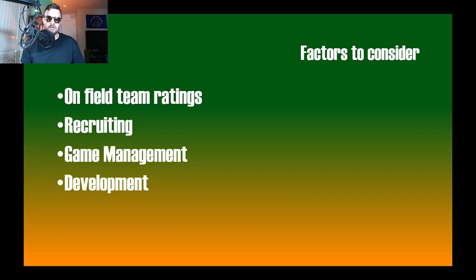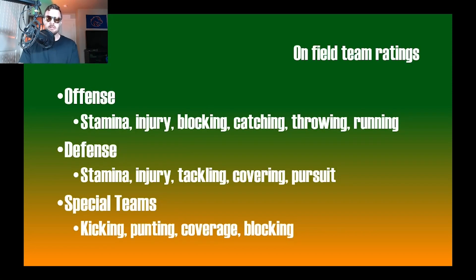Breaking it down, there are four factors I believe to consider for EA College Football's coaching trees: on-field ratings, recruiting, game management, and development. Development is one that was included in previous games but wasn't prominently featured in the recent NCAA franchise. I hope it returns because the ability to develop players is a major distinction between top programs and lower-tier programs — some teams excel at recruiting, others at development.